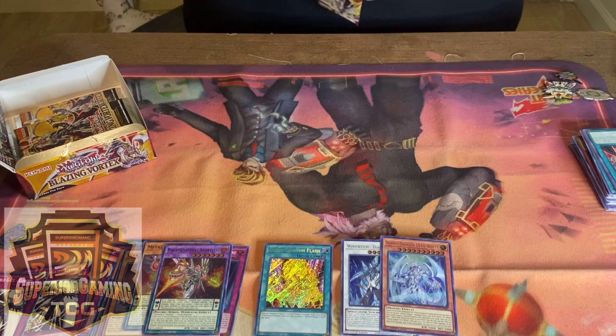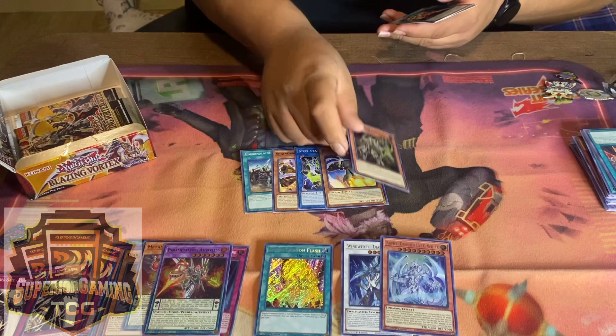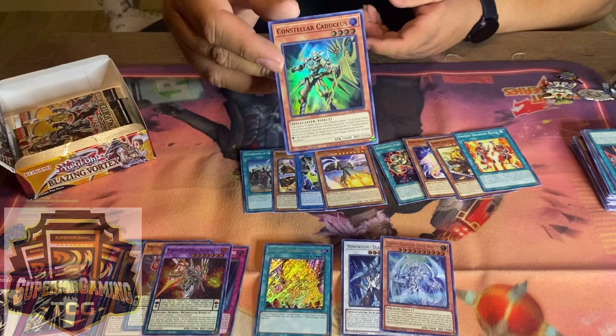So I've still got two more ultras and one more secret left — that's how it works, right? I remember one time I got a special edition box and we didn't pull any secrets. That's disgusting. I would have sent an email to Konami, but they'd just say you're not guaranteed anything. Interesting — Constellars!